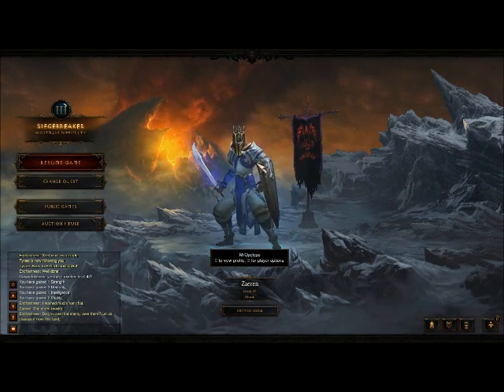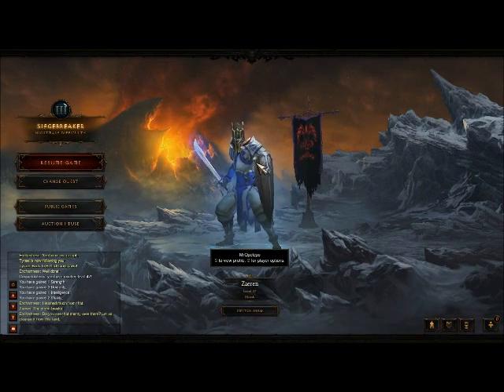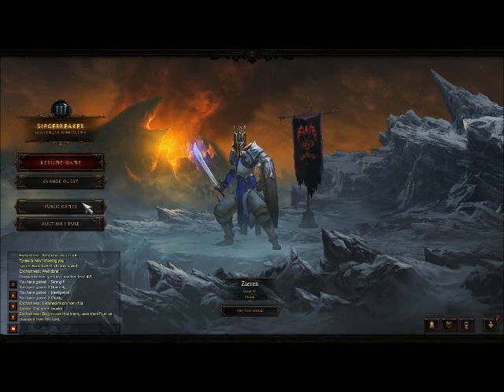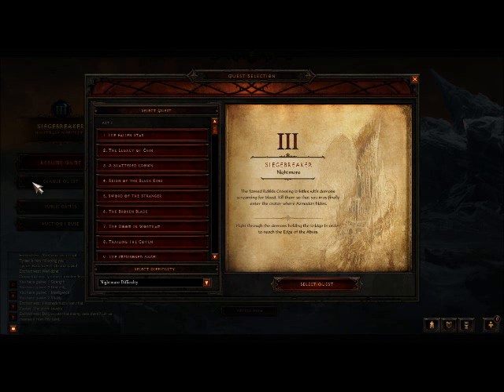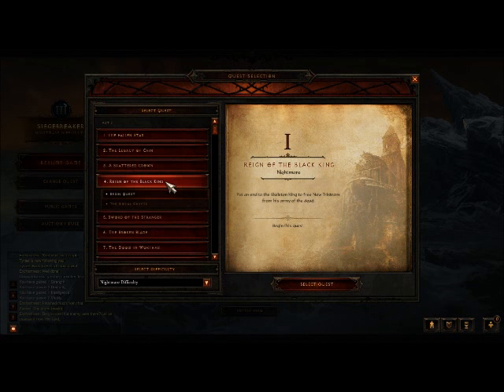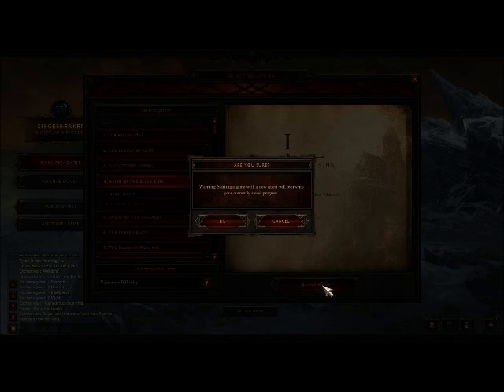I wouldn't suggest doing it on Normal — you're probably not going to make a lot of gold. I do it on Nightmare, because that's where I am. You're going to want to select a quest, change a quest, and do Reign of the Black King. Go in, select quest.